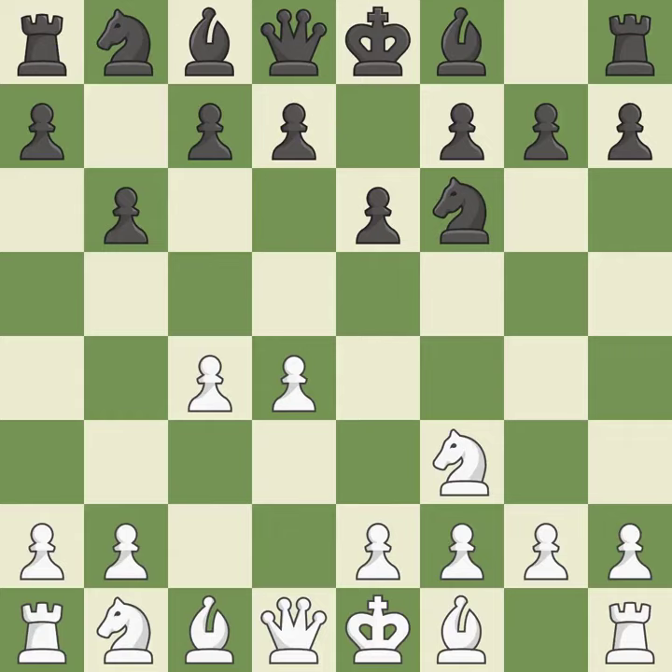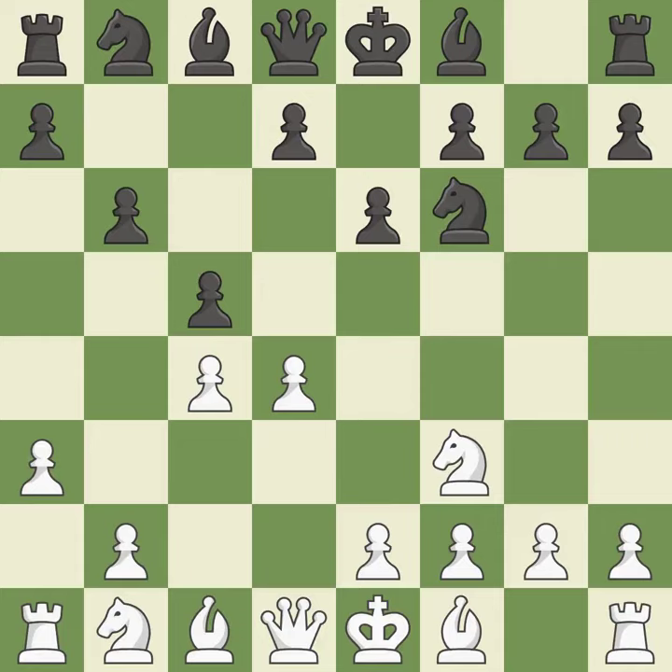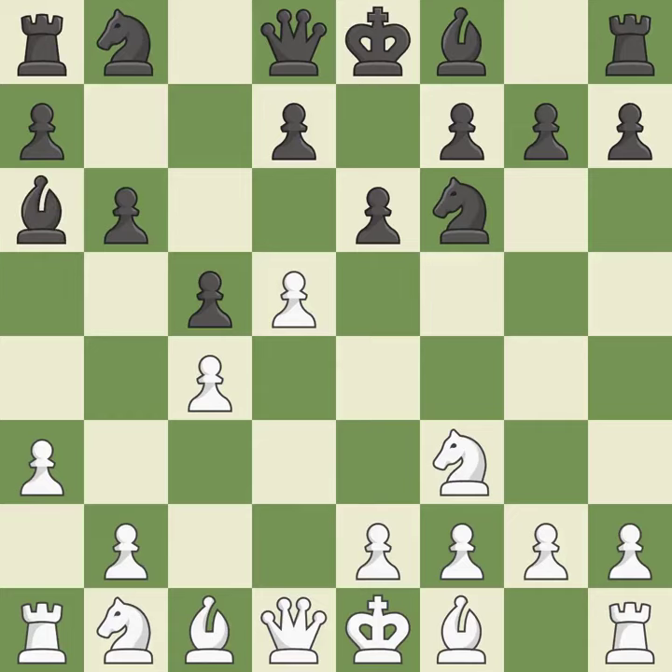The light-squared bishop is getting ready to be fianchettoed by the Queen's Indian Defense on B7, where it will affect the long diagonal. A3 is an unusual move to play so early in a game, but here it serves the purpose of keeping Black's dark-squared bishop off of the B4 square. C5 takes space in the center and attacks White's D4 pawn. D5 gains space in the center, controls C6, and attacks the E6 pawn. BA6 develops the bishop and attacks the C4 pawn. QC2 protects the C4 pawn, develops the Queen, and controls the B1-H7 diagonal.